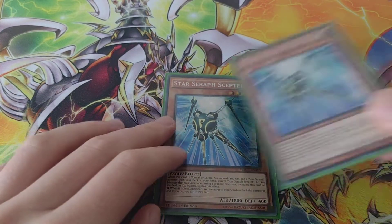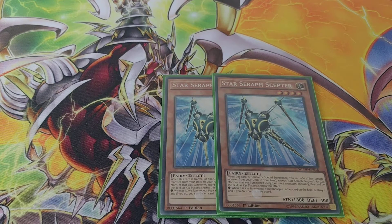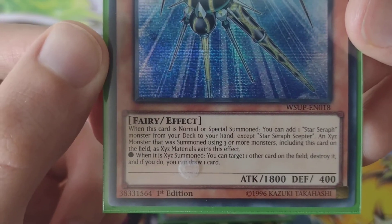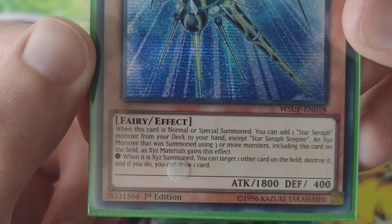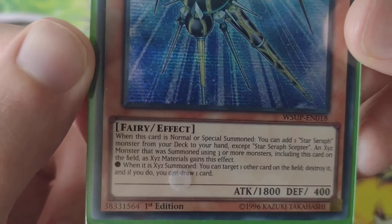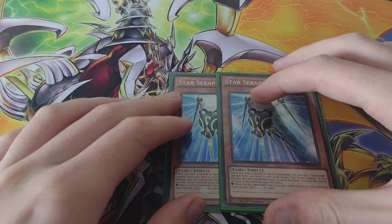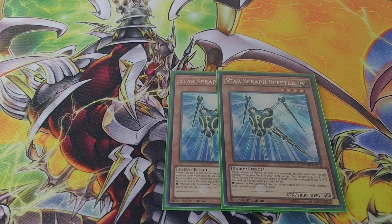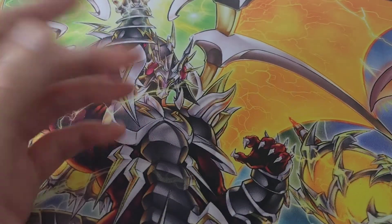And then I've got two Star Seraph Scepter — Scepter, I think. Let me just zoom in so you can actually read that. When this card is normal or special summoned, you can add one Star Seraph monster from your deck to your hand. That's good as well. I run two of these because all the Barian cards in this deck are mostly level four monsters, so it's good to have extra level four monsters to bring out.